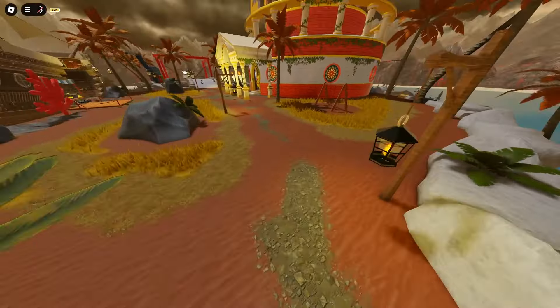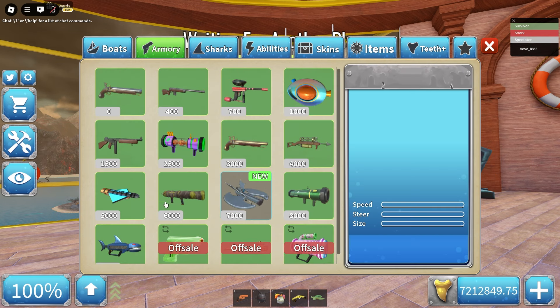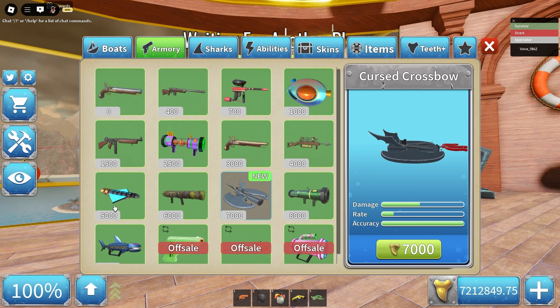Let's now check the shop. Oh my god, broomstick - which is a limited item! It only costs 3,500 teeth, which is not a lot whatsoever. That's a really interesting item, I have to test it out. This render is so nice. But we also have this cursed crossbow for 7,000 teeth, which is a new weapon.